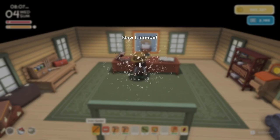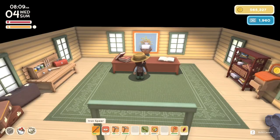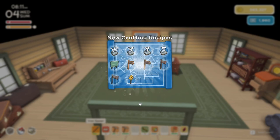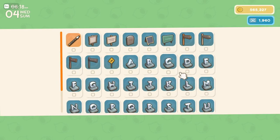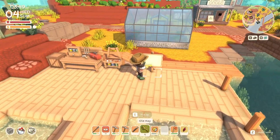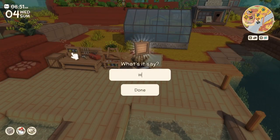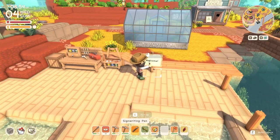Another new landscaping item is the alphabet letter statues. These are obtained by getting your level 2 sign writing license and can be crafted at a sign writing table using cement. All signs and letter statues must be crafted at a sign writing table, not a crafting table. To write on any of the custom signs you will also need a sign writing pen which came with the first sign writing license. Place your sign down, then use the pen on it and you will be able to type any message you want. You can also conveniently change the writing at any time with the pen.